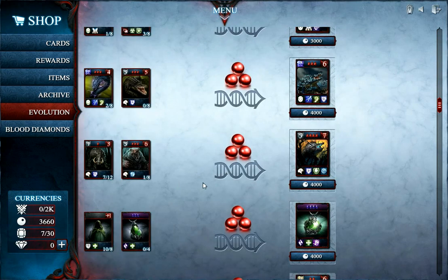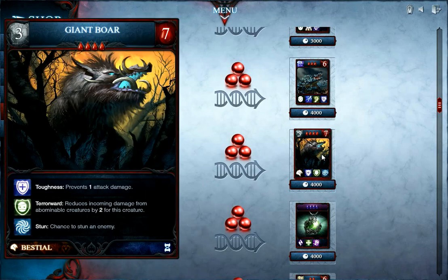You will create an advanced version of the cards that you used up. This, for example, is the Giant Boar, a bestial creature that can absorb a lot of damage, which is called a Tank. It has Toughness, Terror Ward and Stun.